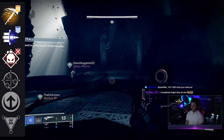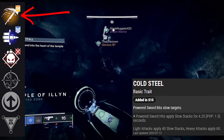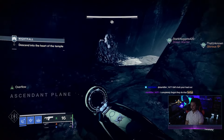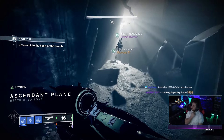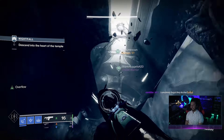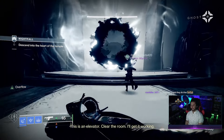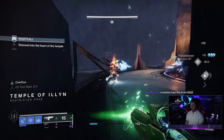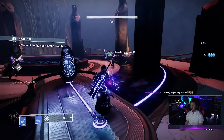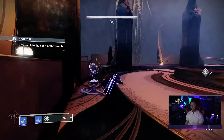The last perk — and what makes this weapon very unique — is Cold Steel. Powered sword hits slow targets, and this is my number one pick for this sword. This is the only Vortex sword in the game that can get Cold Steel. Cold Steel actually works on Overload Champions because slowing an Overload Champion will stun them. All you have to do is hit an Overload Champion once with this and it stuns them, then you do the spin-to-win. It is a pretty easy kill. In a Grandmaster it does take quite a bit of ammo to down a champion, but Cold Steel gives you great extra utility to stun champions.